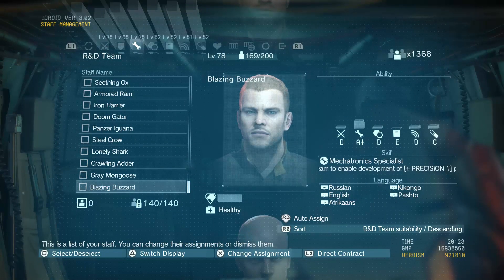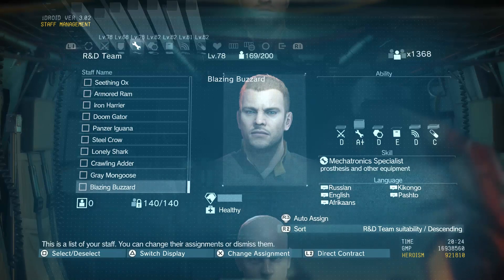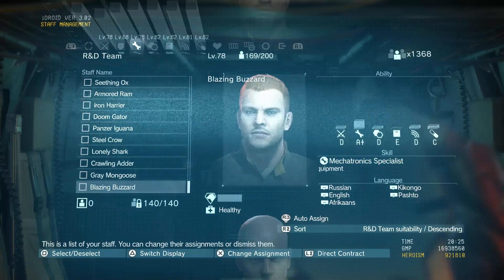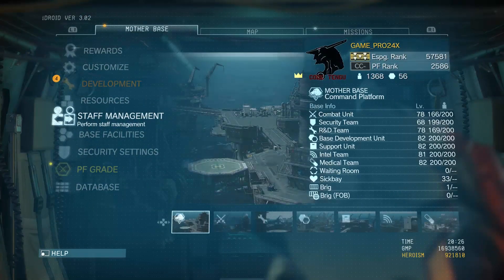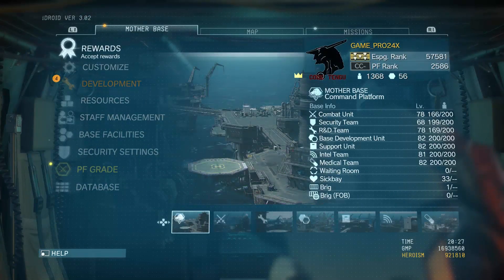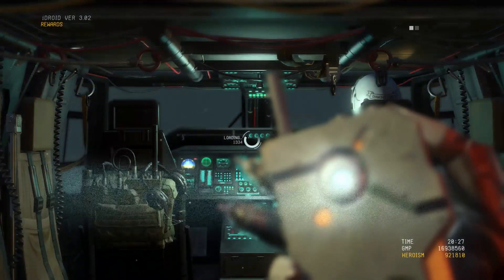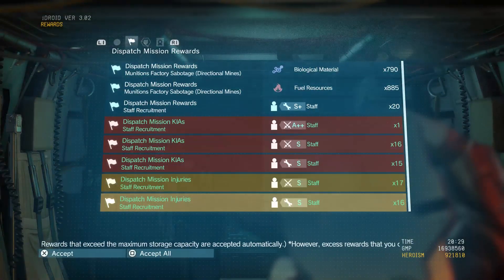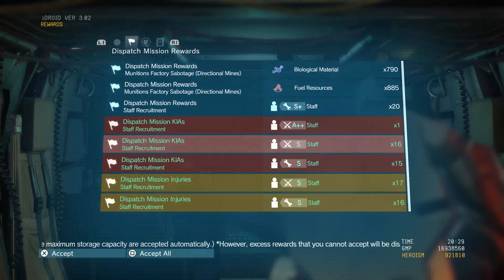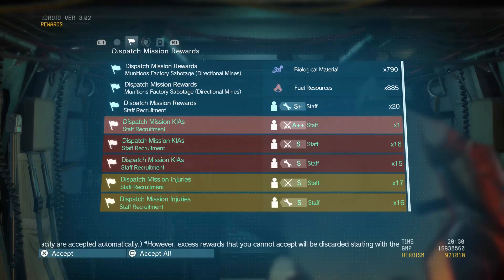Also, because of the dispatch mission, there are some consequences, and sometimes soldiers can come back dead or injured. Without further ado, let's take a look at what happened. Here are the statistics of what went down.